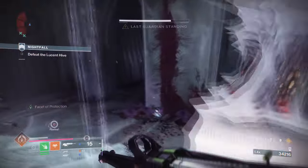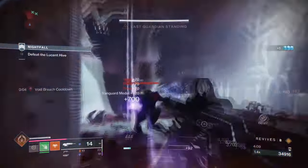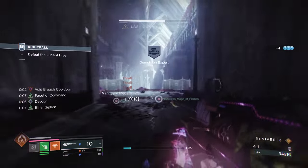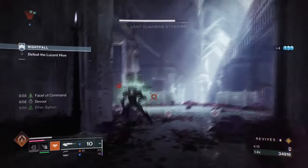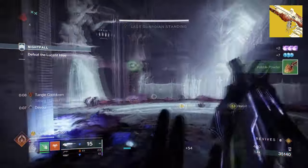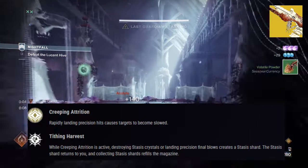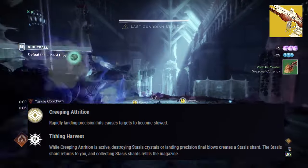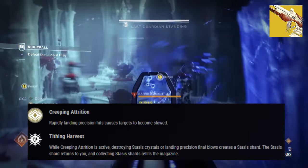This is also where using Wicked Implement actually comes in handy, as it can slow, freeze, shatter, and create stasis glaciers all in one, while also playing within the range of the weapon and the exotic. Our second exotic is Wicked Implement, with its exotic effect, Creeping Trition, which states: rapidly landing precision hits causes targets to become slowed. What makes this weapon worth the investment for the kit is its synergy with the slow, freeze, and glacier effect upon it being provided.